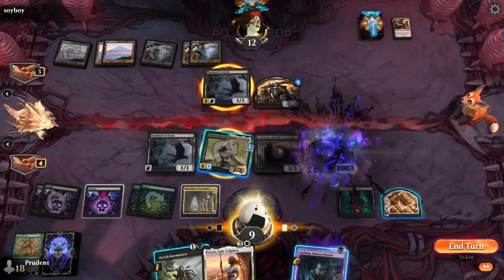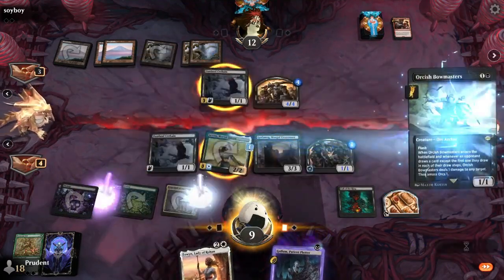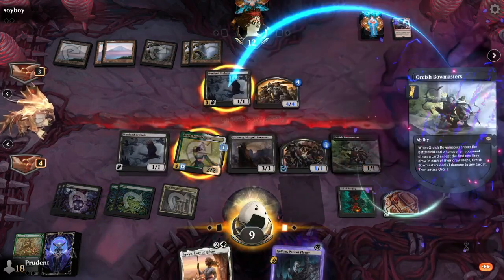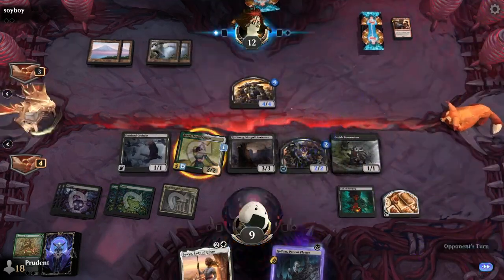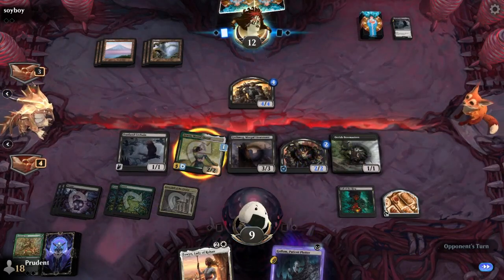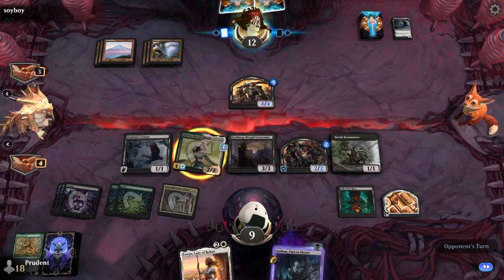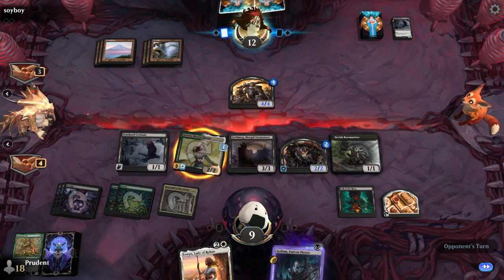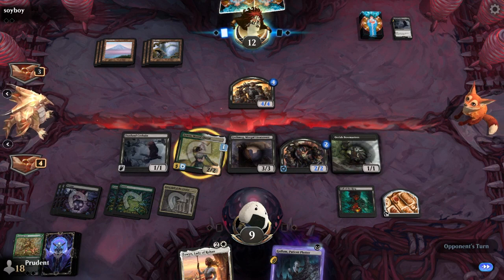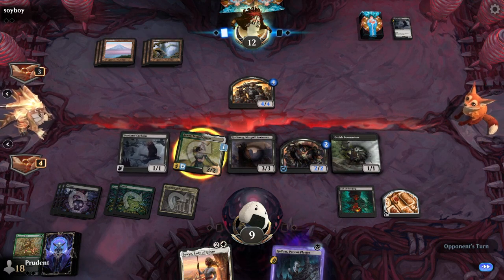He's playing Gothmog now and has Bowmasters — he can kill this bird before it can even do anything. He says he's going to play around a trick that Raphael might draw and just do it now. What a top-deck: Witch-King of Angmar off the top. Now it's a game. Witch-King of Angmar — that's a rough one here.